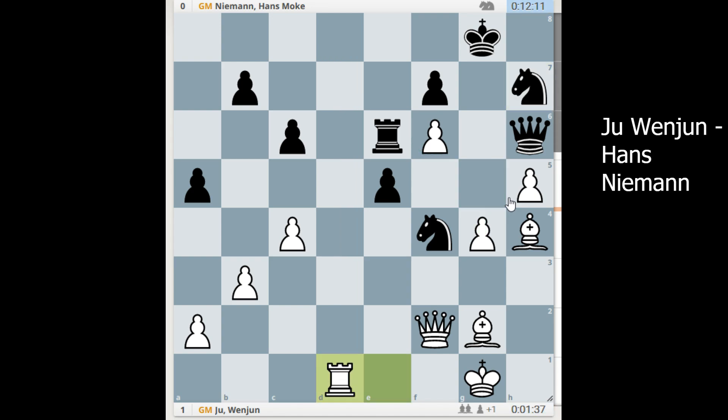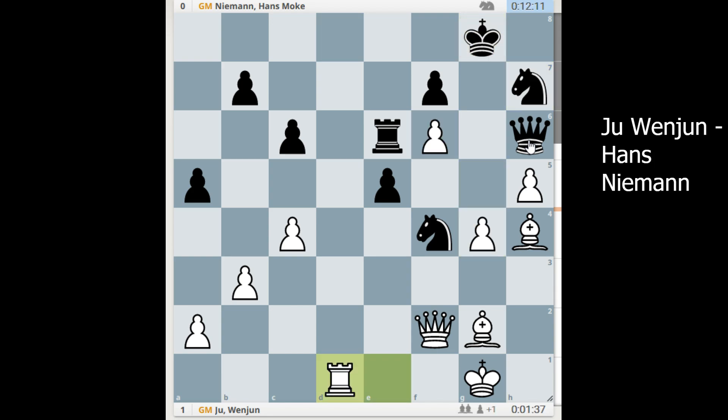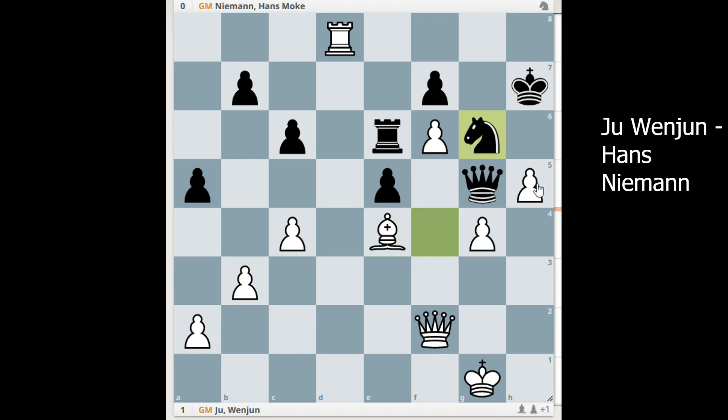Knight to g5. According to the engine, he should have either taken here with h7 and g5 — probably white is winning, but black has some compensation. But he played more aggressively — knight to g5, which appears to be a blunder. He gave check — this is the only move. Bishop takes, and after this move black resigned, because it's basically mate with rook h8. You have to defend with something like knight to g6, but it's anyway mate in a couple of moves.